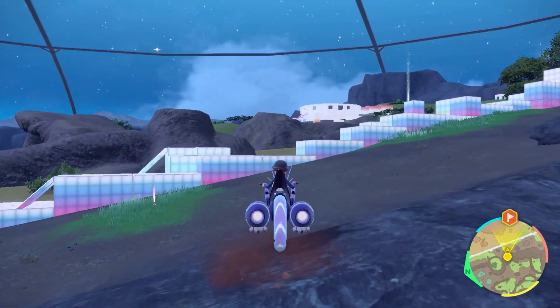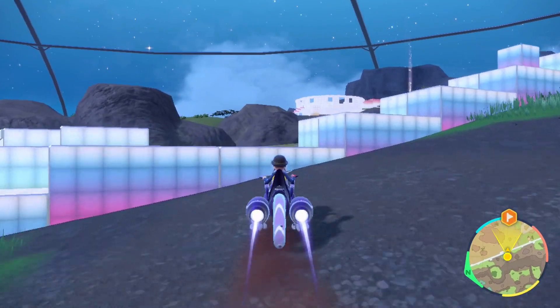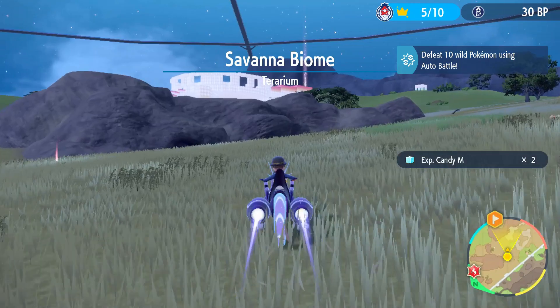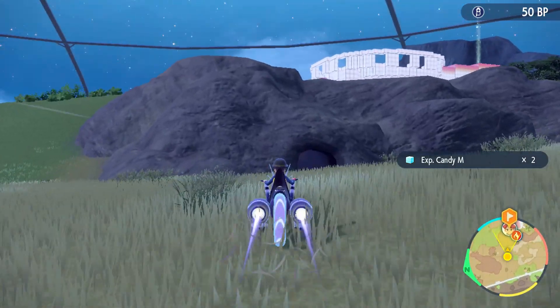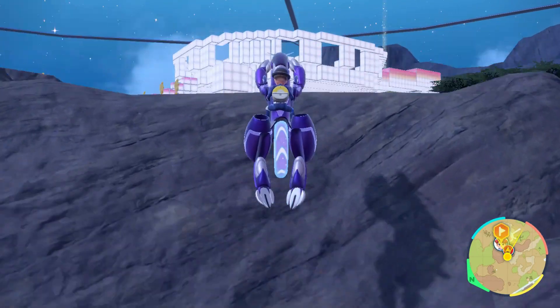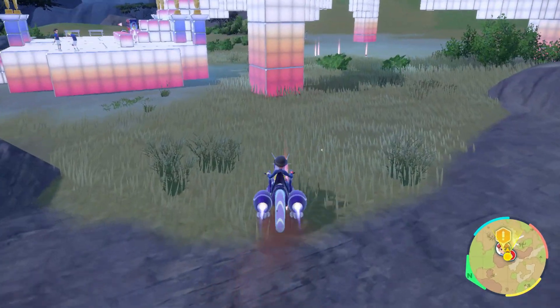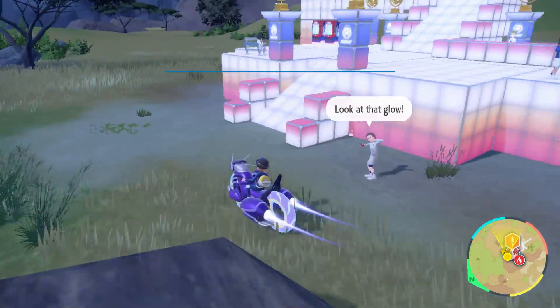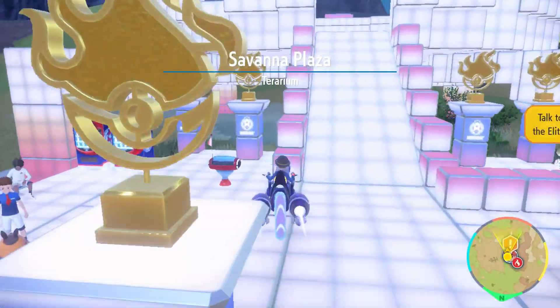Clearly this guy has fire type Pokemon. We got our 50 BP, perfect. I want to do this guy's quiz. It was something about sandwich ingredients or something. When Milcery holds this it spins around - okay, so that must be the evolution item for Milcery. I want to find out the one for Dipplin though.